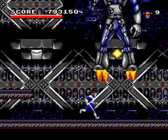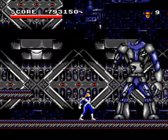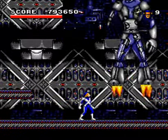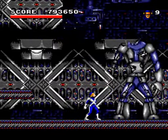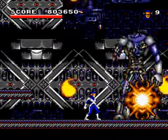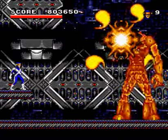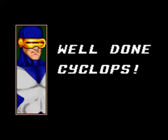And he'll also fly back and forth. So the real key to this, aside from avoiding the projectiles that come in, is do try to be as close as possible to him, because it does seem to give you more shots per second when you're closer to your target — it only allows so many projectiles to appear on screen. Well done, Cyclops!